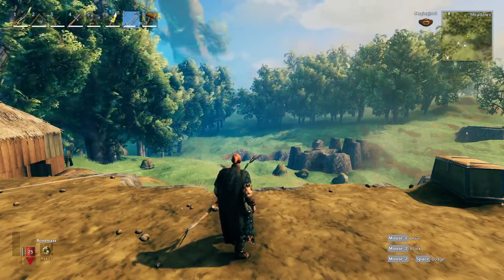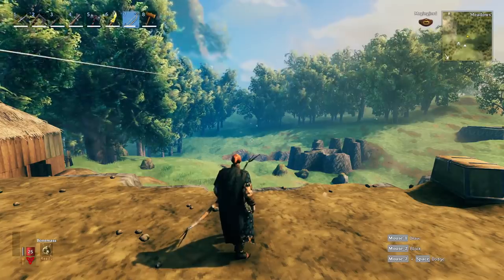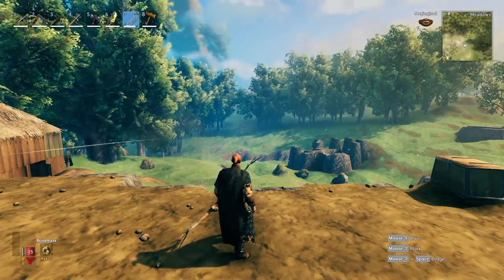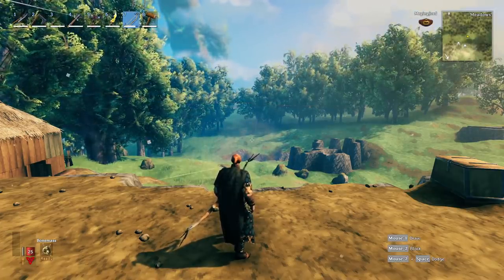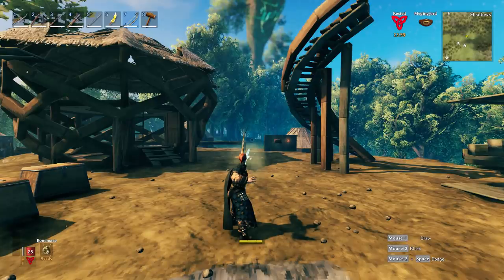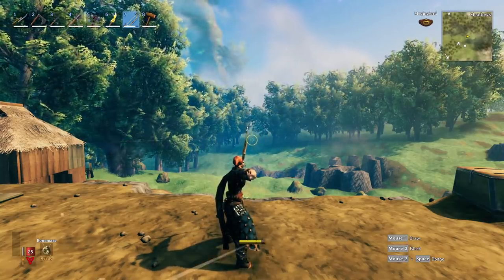I then set my skill to 50, because I feel like 50 is a reasonable level — it should be pretty achievable and most people will stay around there. Getting to 100 is doable but most people won't get there in a normal playthrough, especially since dying reduces your skill. So I tested at 50 and took a screenshot, timing the release to the exact moment of full draw. This is how much stamina you use if you release at the precise moment you hit full draw.